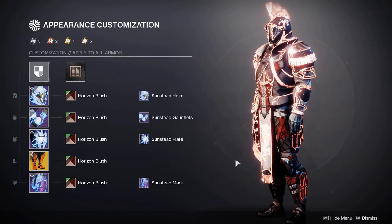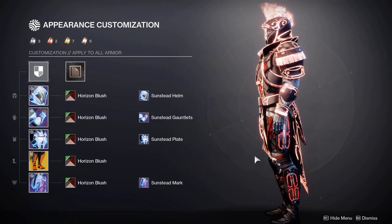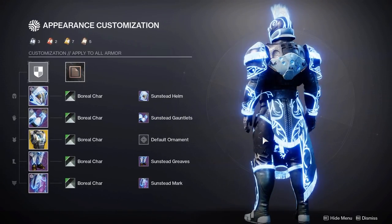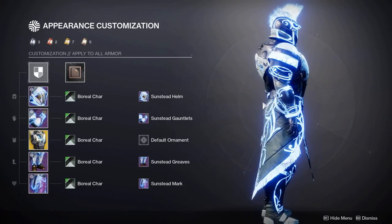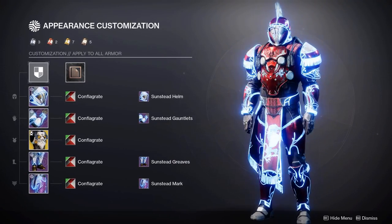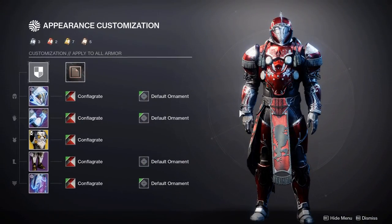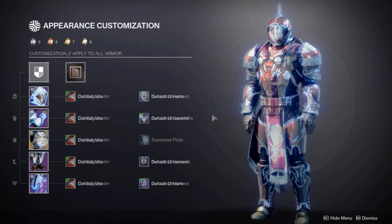I wouldn't really recommend the Burning Steps if you're trying to pair them with the ornament set. Here is the Heart of Inmost Light — if the glow came out a bit more I think it would look much better, but it still wouldn't look bad. The final chest piece I want to show is Grace of the Fallen Star — there's no apparent glow on this exotic, but it's great for a knight look even if you don't like the ornaments, as the legendary gear works extremely well with it.